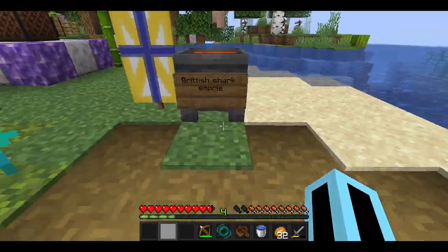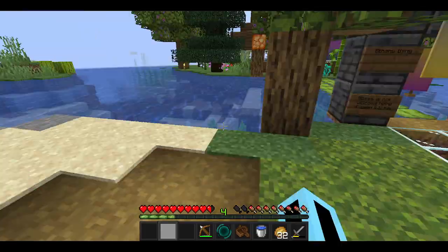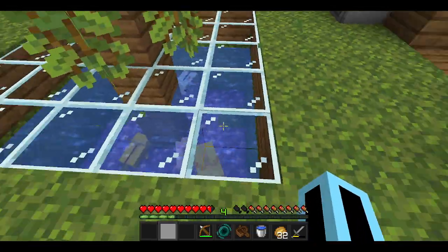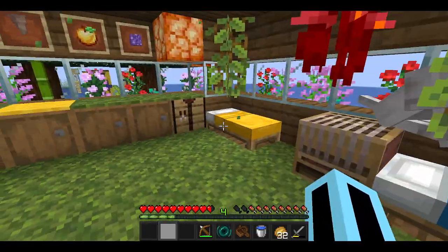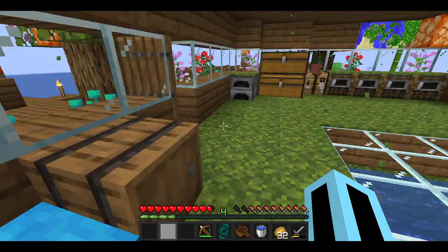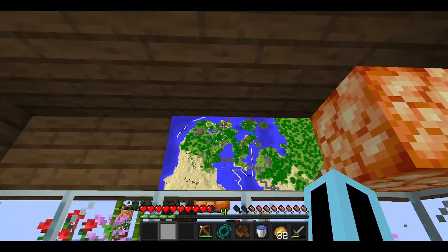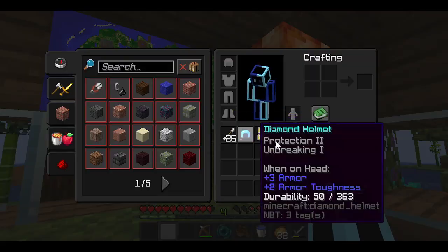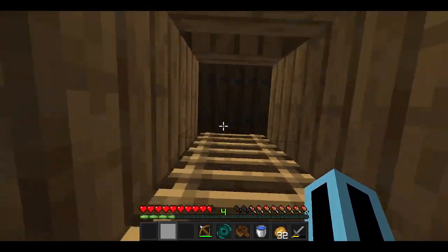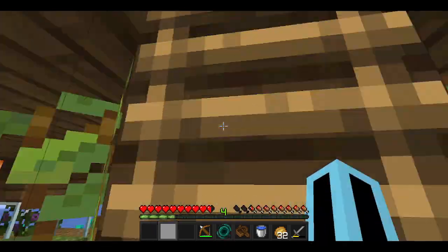Let's go to my base now. This is the lava generator, and here it says the British Shark Empire — I'm the Shark Empire and we teamed up with the British Empire, I'll explain that later. This is my house, there are my axolotls, and here's my dog Yogi — I named him after my real-life dog. We have a map of the island here, and I go up here for lookouts. This is my nether wart farm even though I have no use for them right now.